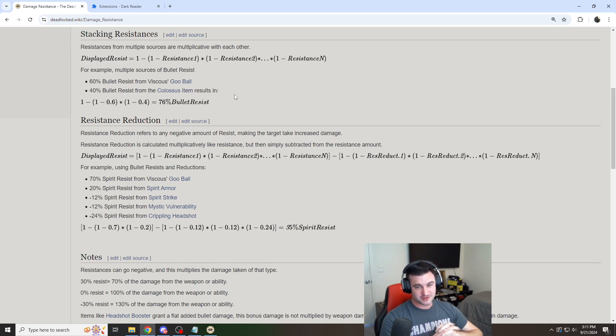Now, how do the negative resistances work? You take that total sum of how you're getting your resistances — this is your positive resistance portion of the equation — and then you do that same formula for the minus resistance. You can see an example here: you get the sum of positive, the sum of negative, and you subtract the two; that difference gives you the net resistance. Net resistance is how much the percentage damage reduction or damage increase is resulting on the defender's side. So 30% resist produces a multiplier of 0.7 — 70% of the weapon or ability damage — and a negative 30 increases it by a multiplier of 1.3. That is the only way you're going to scale something like your headshot booster, for example.